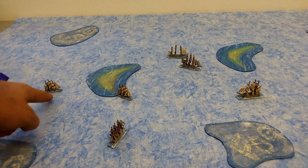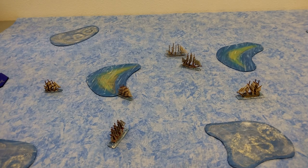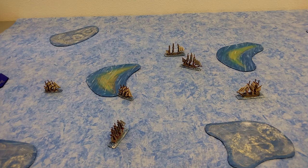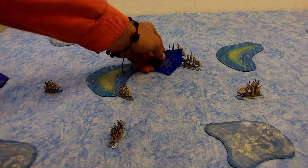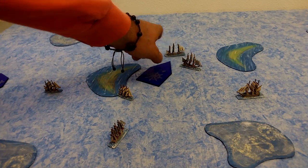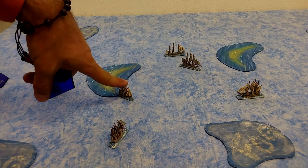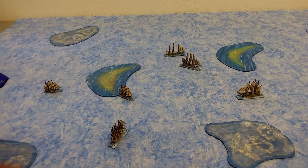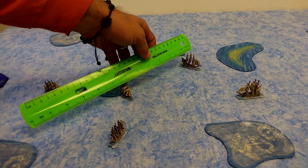All movement is done — on to the cannon phase. The first player fires, then the second. The British fire first. The measuring template also determines fire arcs — place it parallel to the aft of the ship. The British flagship checks his arc: the center mast puts him outside of arc on one side. He has no shot forward. Spinning around, no shot there either. However, he does have a shot at a fifth-rater with a total of nine gunnery dice.